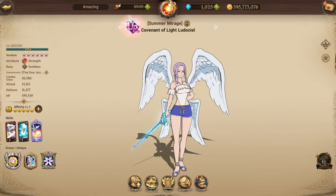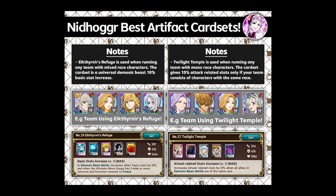For the best artifact card sets on Nidhogg: Itiner's Refuge is used when running any team with mixed-race characters — it's a universal demonic beast battle 10% basic stat increase. For the example team using Scotty, Freya, and Red Miguel, we run Itiner's Refuge because Scotty is a giant character, so it's not a full same-race team. Twilight Temple is used when running any team with mono-race characters, giving 15% attack-related stats only if your whole team is the same race. In a full Goddess team, Freya counts as a Goddess character after getting her relic, so she benefits from Twilight Temple.